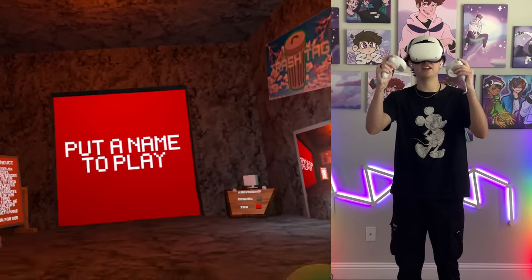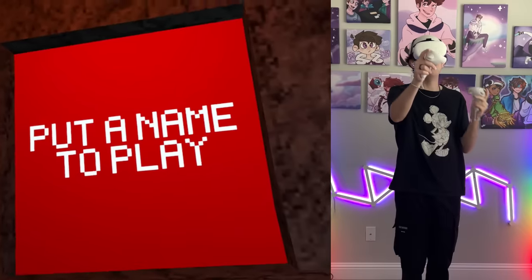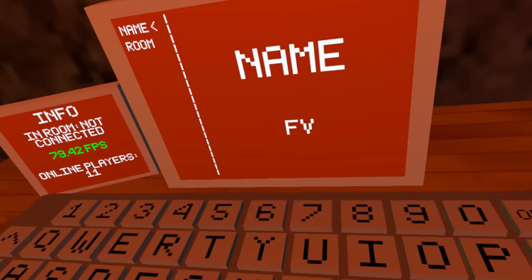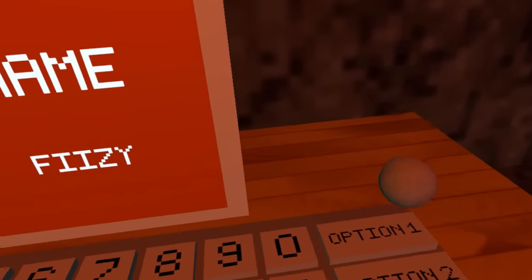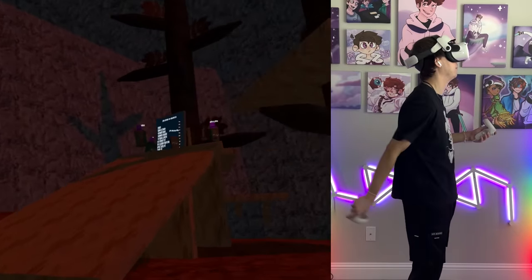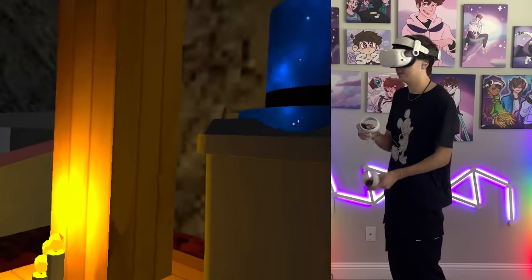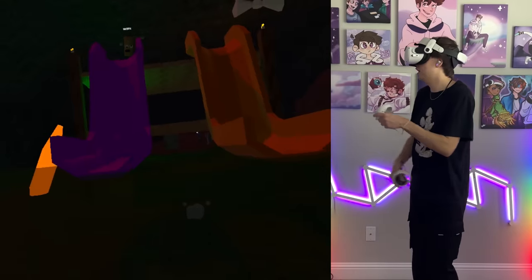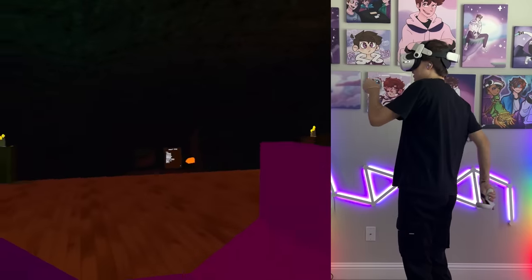All right, we are now playing Trash Tag, and it is so laggy. Let's enter a name: F-I-Z-Z-Y. How do you enter? I think I have a name now — I'm in the game! Why are there so many people playing? Is my mic on? Yeah, I'm new. We're all trash bins — that's cool. Am I putting on cosmetics? Whoa, this is cool. I'm in the water — I want to get on the slide. I'm stuck in the water, let me out!